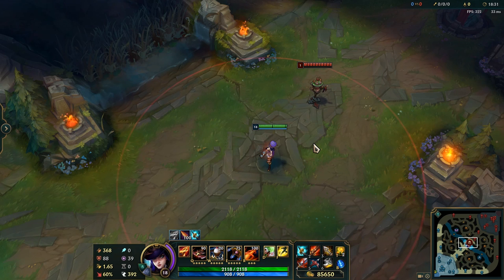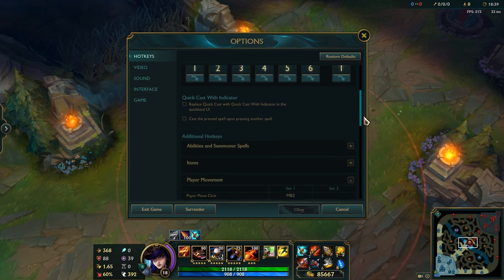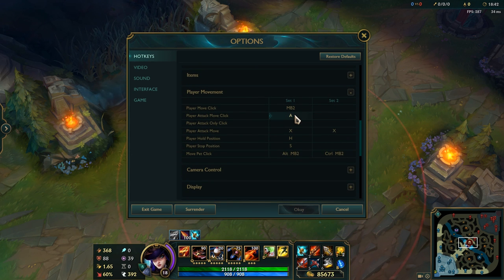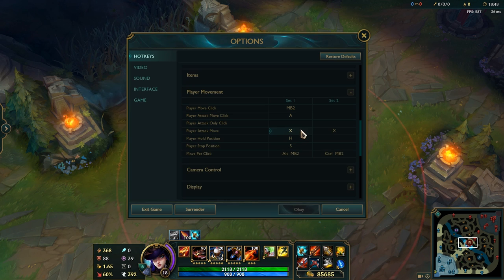So the first thing you're gonna have to do if you want to attack move is set your hotkeys. Hit your escape key, go to the hotkey section, scroll down until you see player movement, and you'll see player attack move click and player attack move. You don't have to use both of these, but for the purposes of this video I will be setting player attack move click to A and player attack move to X. Once you've got these set to the keys you want, hit OK and then it's time to start testing.